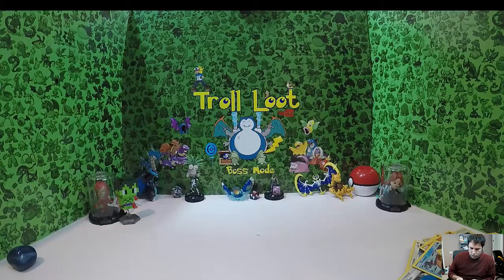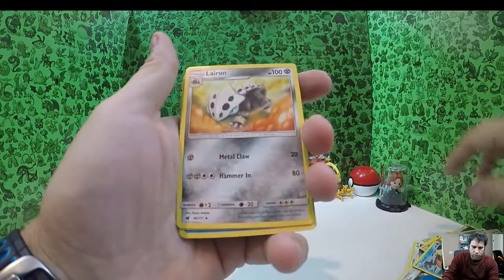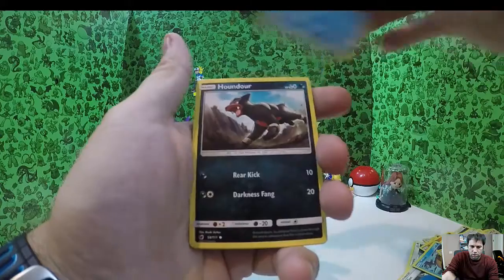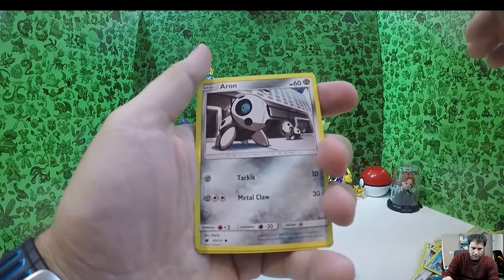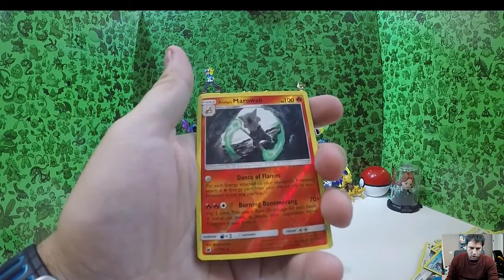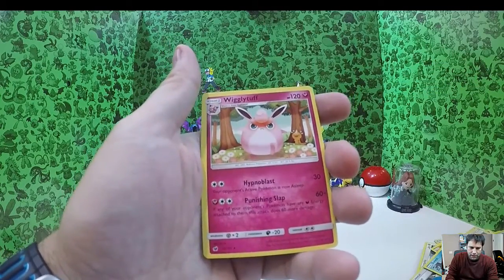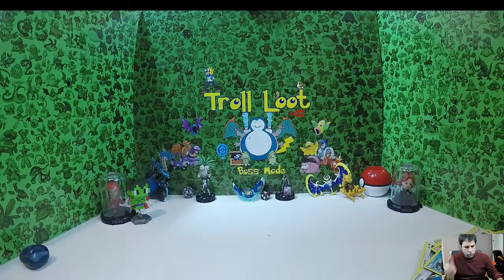Pack 6 — one, two, three, four. Counter Catcher, Marowak, Alolan Marowak, Lusamine, Staryu, Gastly, Corsola, Aaron, reverse holo Alolan Marowak, Wigglytuff as the rare. I'm so strong! Two more packs to go — I know my GoPro is going crazy, not really wanting to work out well for me today.